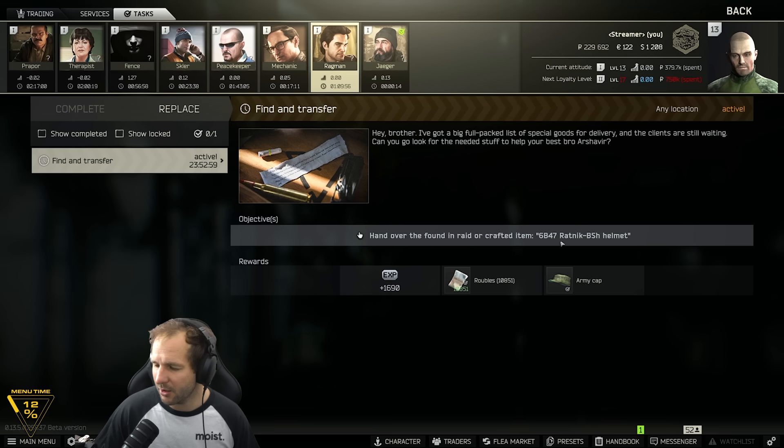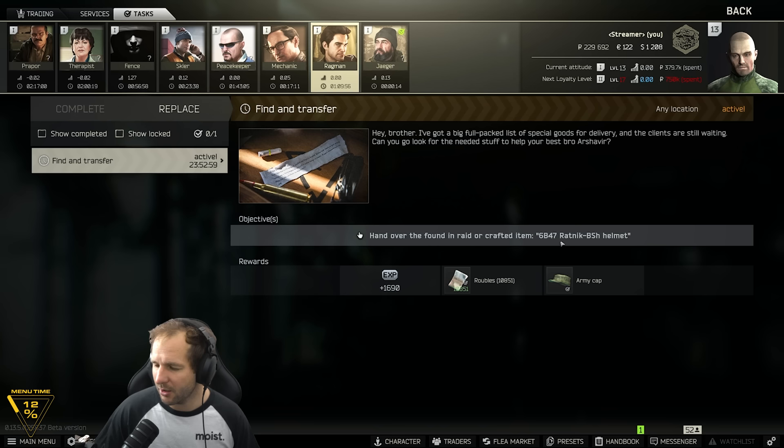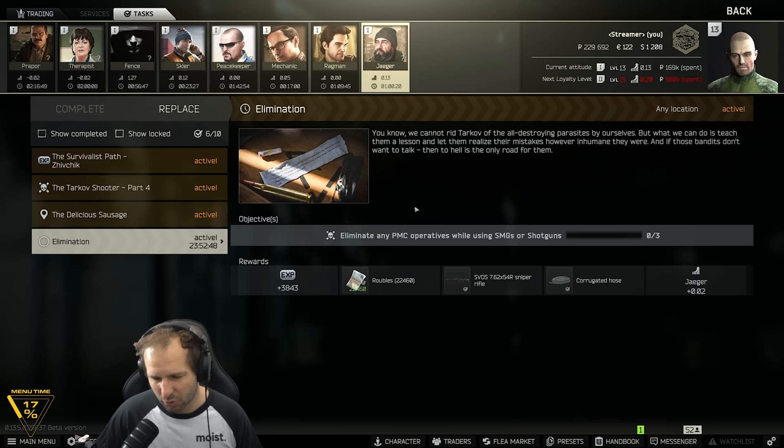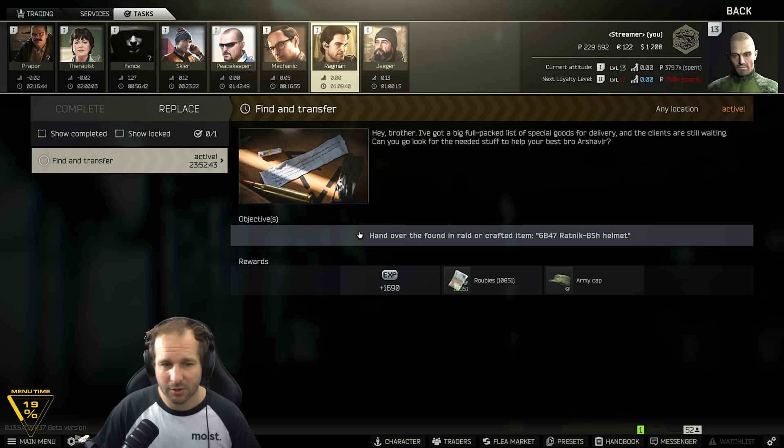Secondly, we need to find a 6B47 helmet found in raid. This one might be a little bit harder to get, only because they're very common on players but not so much on scavs. And last but not least, eliminate PMC operators using SMGs or shotguns — kill three in streets and get a corrugated hose. That one might be a little bit tough, we'll see how we go.